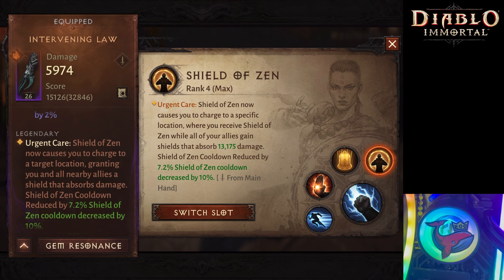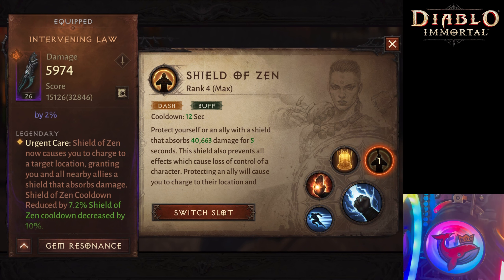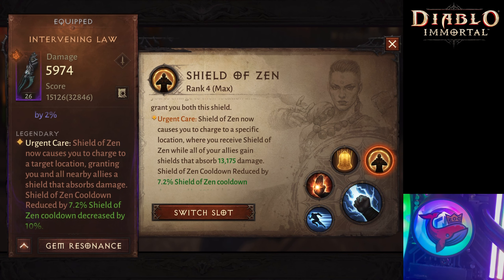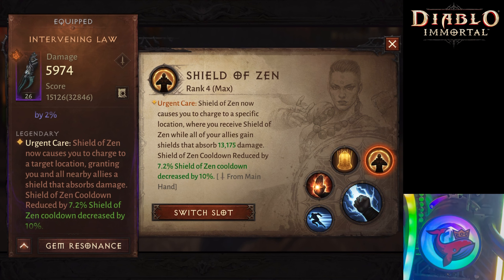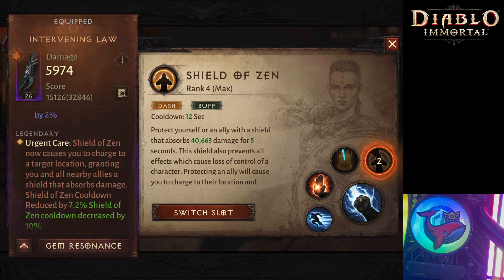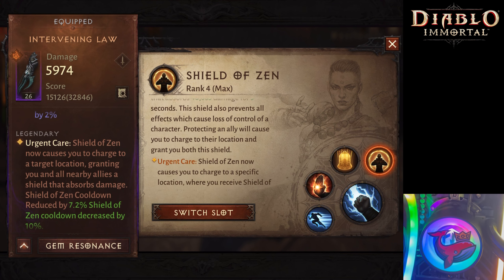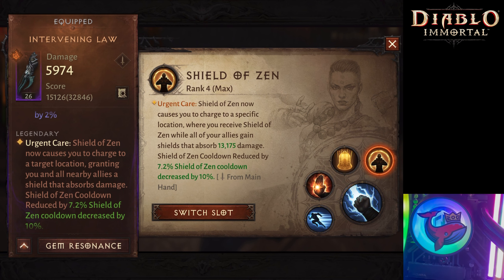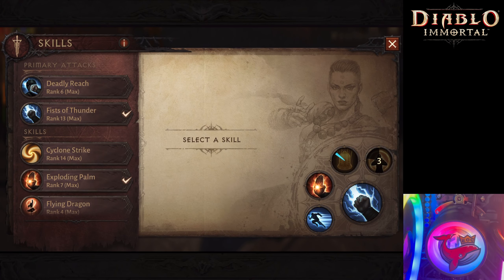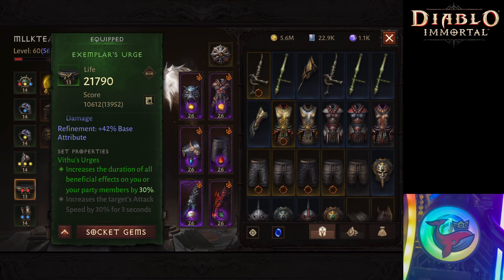The key legendary for Shield of Zen is Intervening Law — you need this. It will allow you to Shield of Zen across walls, getting through dungeon walls and even through Necromancer walls in battlegrounds. Sometimes Necros put up a wall that blocks your whole team, but it will not block you because you can Shield of Zen straight through with Intervening Law. You have to stand pretty close to the wall. Intervening Law will also let you buff a teammate with a shield, and if you have an Invocation that procs when you buff a teammate, Intervening Law will help you proc that. All three skills — Mystic Strike, Exploding Palm, and Shield of Zen — are dashes and will proc Gloom's Guide.